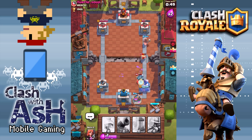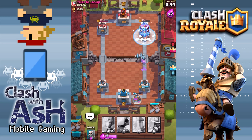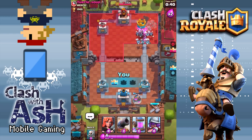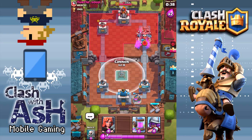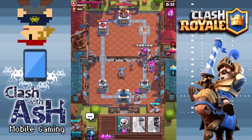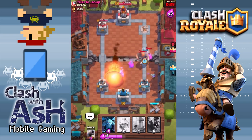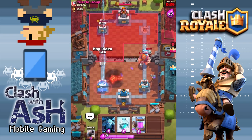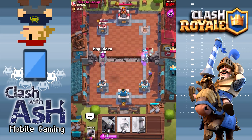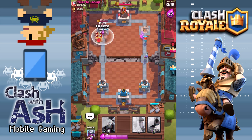I'm just going to play defense here. He seems to have focused on my right tower, which means he probably has a Fireball I haven't seen yet. My first Freeze is a success — that is what I'm talking about with that first Freeze spell. He played the Minion Horde, thinking that's going to be a definite easy counter to a Hog Rider all by himself, but that's when I bust out the Freeze for the very first time.